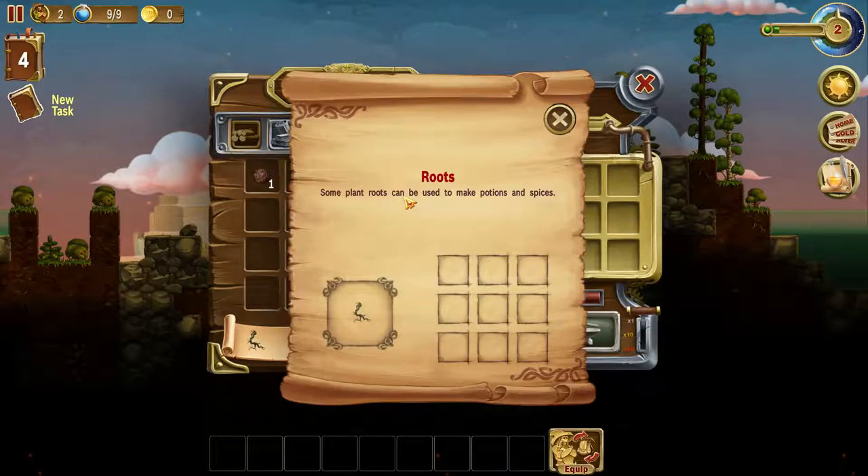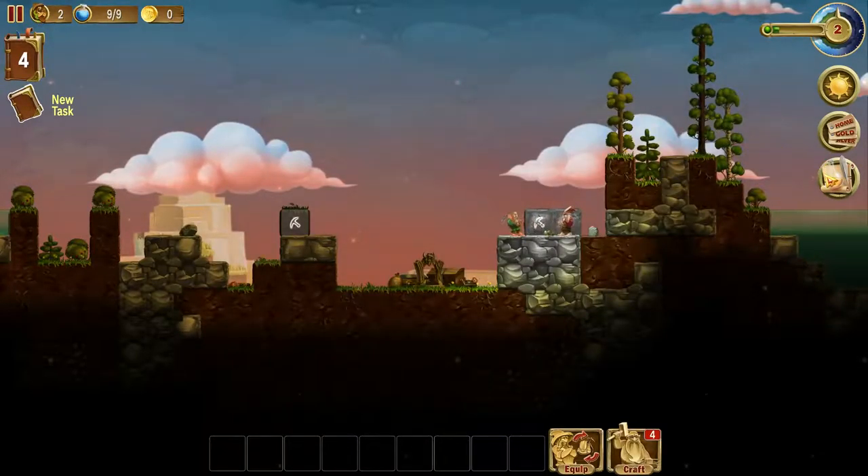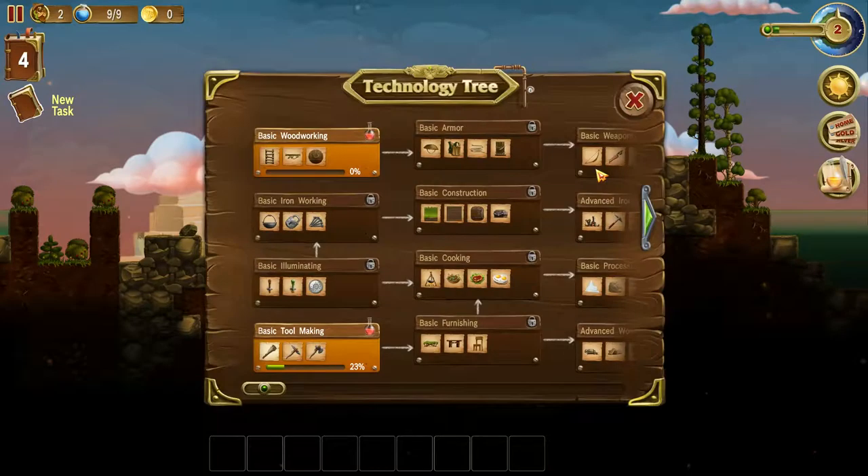Earth, stone roots — some players can use those to make potions and spices. I've never gotten to the alchemy part of the game. Here's different food — you need a table in order to feed your dwarves, which you haven't unlocked yet. You place the table in the house, put food on it, and dwarves will go eat whenever they get hungry.